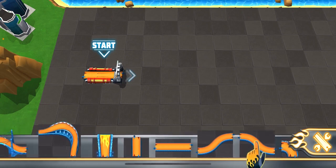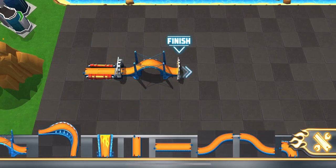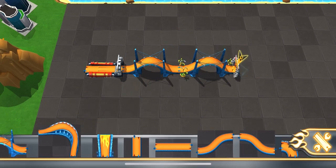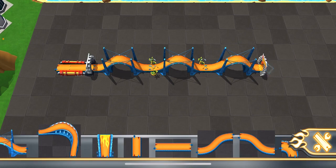That's a ton of track pieces! Connect them to your launcher and get building! See that big arch over there? That's your goal! It'll move with you as you build your track! Neat, huh?